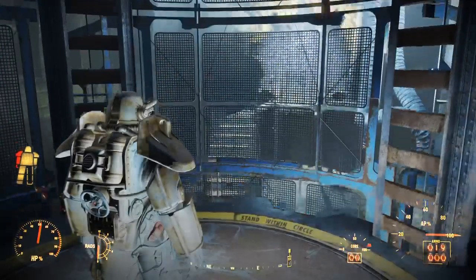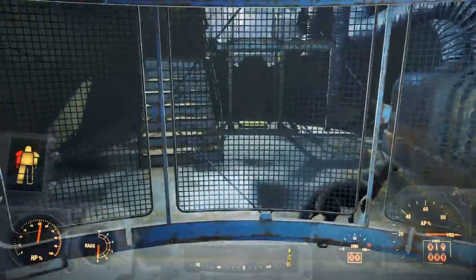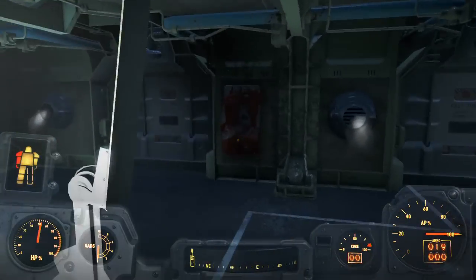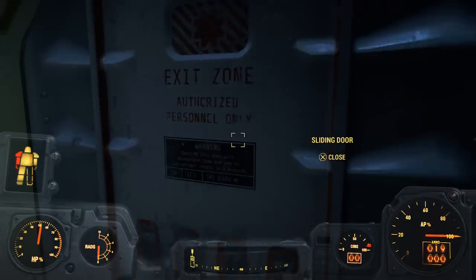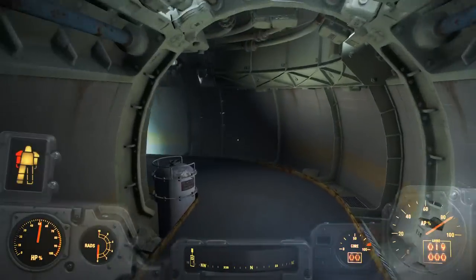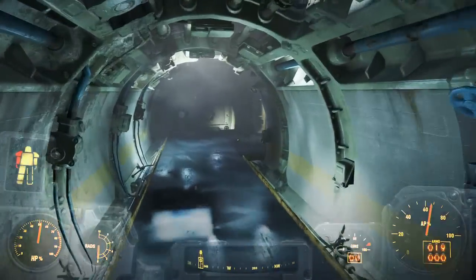On PS4 it might crash, but if you're lucky enough and it doesn't crash, Dogmeat will somehow be there — he'll have gone through the vents or something. Head through here, go through the vault door and go left. Take the left door and continue through the corridor.